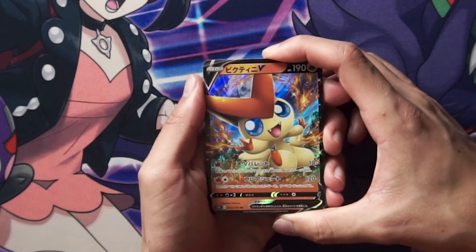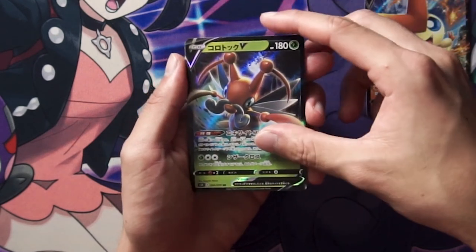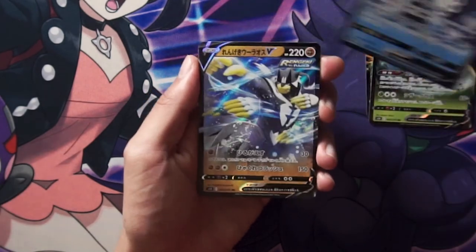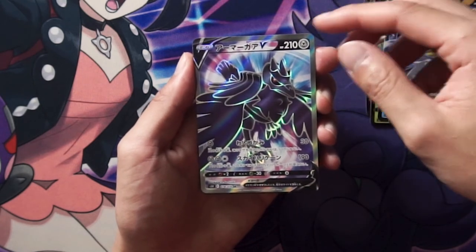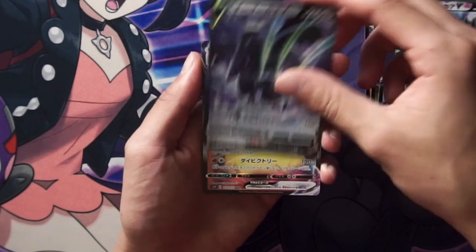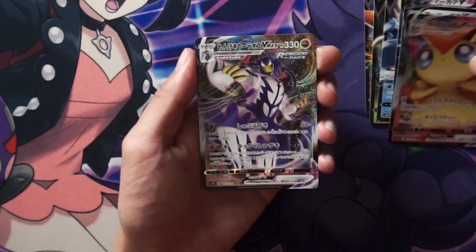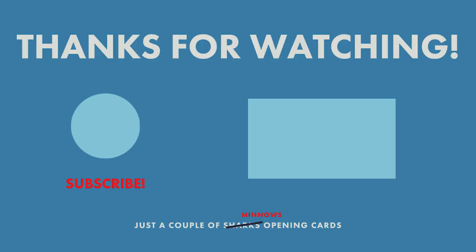Okay, so these are all the hits that we got. We got this Flame Guy V, this Flying Mustache Bug V, the Penguin — Empoleon V, Urshifu Rapid Strike V. We have a Corviknight Full Art, a Corviknight Regular V. We have the VMAX of that Shiny Flame Guy, and we have a VMAX of Urshifu in Rapid Strike. Thanks for watching everyone. If you're looking for more Japanese Pokemon card openings, please check out the Single Strike unboxing.